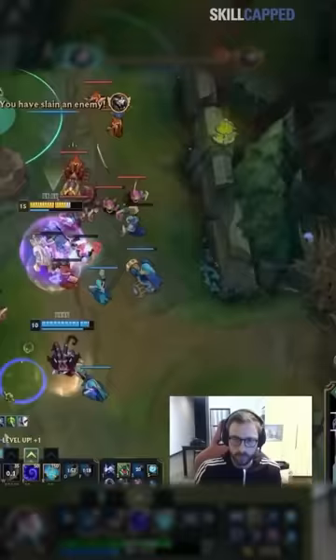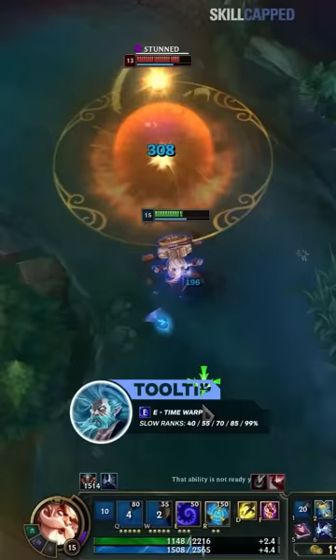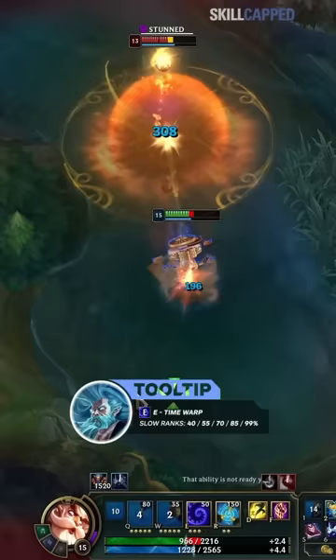Zilean's abilities are more OP than people realize. If you know what you're doing, you can stun with every single one of your Q's instead of needing two to set up a stun. Not only that, but he has one of the most disgusting slows in the game, which makes it impossible for his opponents to move in between stuns. And the slow gets even more OP as you rank it up.